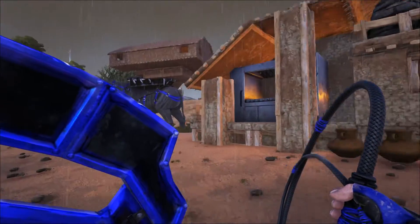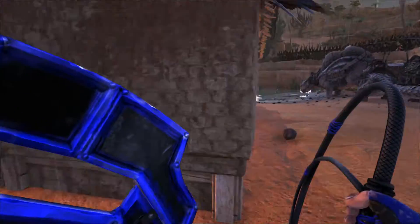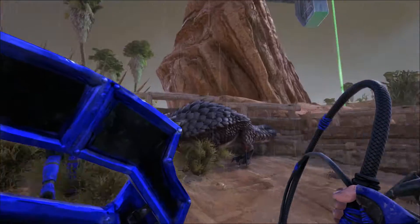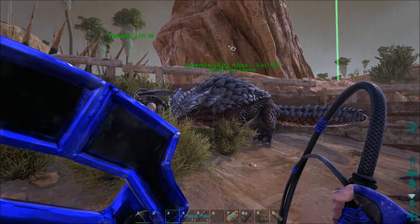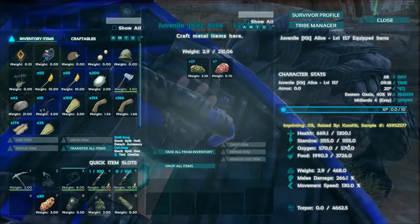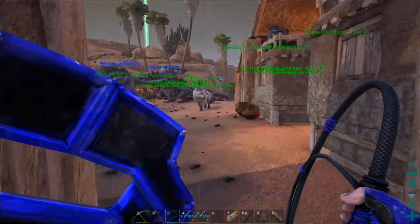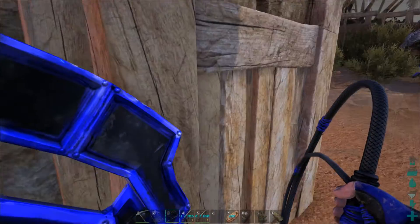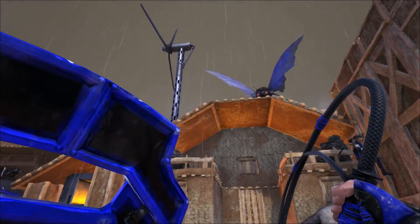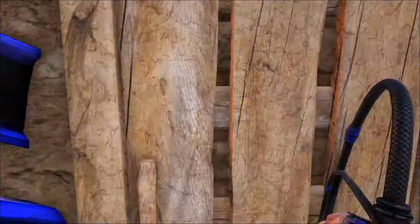Did you want to show them the baby thorny? She's in the small dino pen. She's a juvenile now — Alice. 1300 starting health, 468 starting weight. Her stats are an exact duplicate of Verdandy. Back to the base, we got our outside cookery here so we can just haul up, dump and go, burn and cook, and be good.